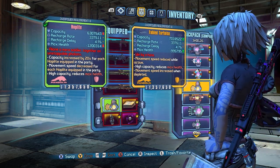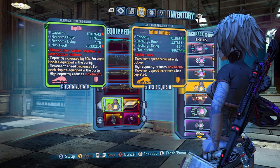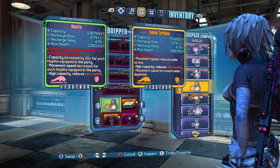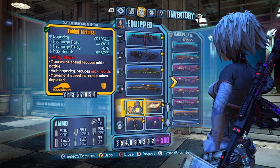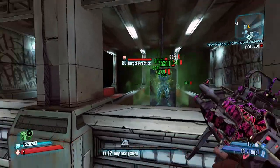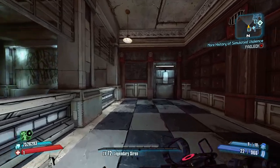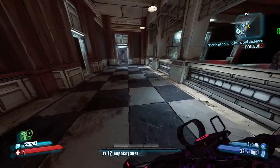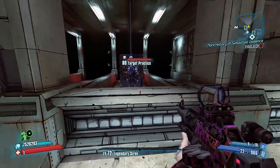Moving over to the Fabled Tortoise — the Hoplite doesn't really have any penalties except it takes away a lot of health. The Fabled Tortoise actually has more shield capacity and takes away less health, but it's still enough health in OP where it doesn't really work. You can see here I'm running and I'm not running fast. The Fabled Tortoise gives you reduced movement speed while your shield is up.